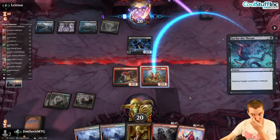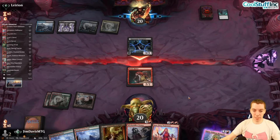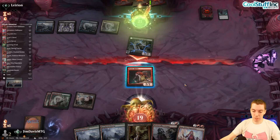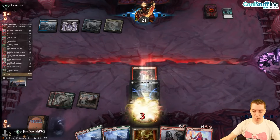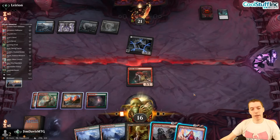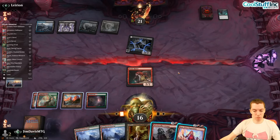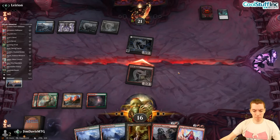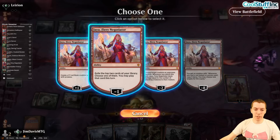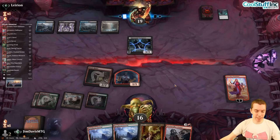A little Goblin Dork — as close as you get to Goblins in this format. Go for the Throat on Squee — it's fine, they exile it, kind of gross. No blocks — Jaya goes up to five when we do this. Rockfall Veil — we can block and keep it alive, so we attack for two and play Jaya and plus.